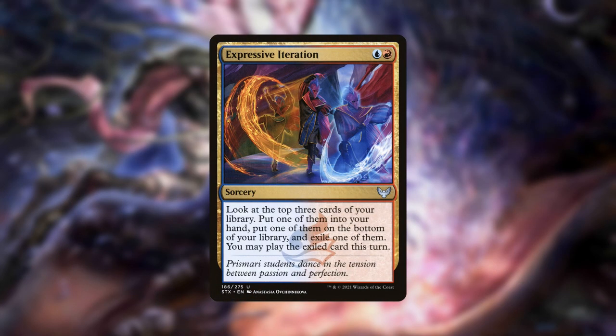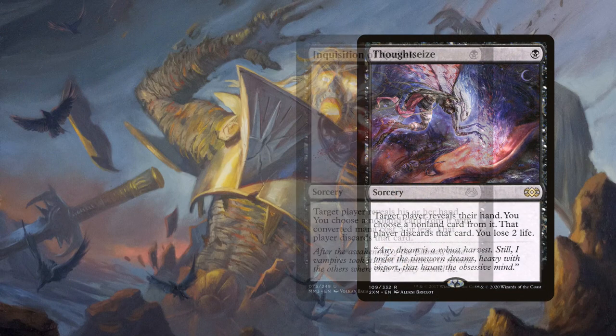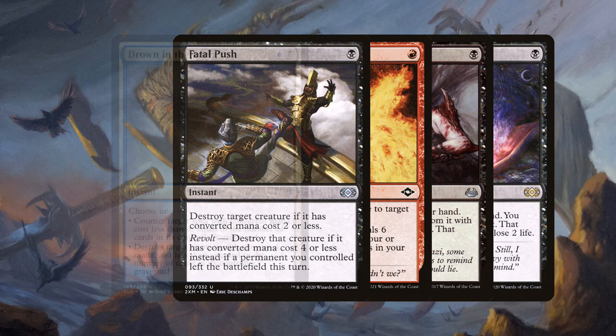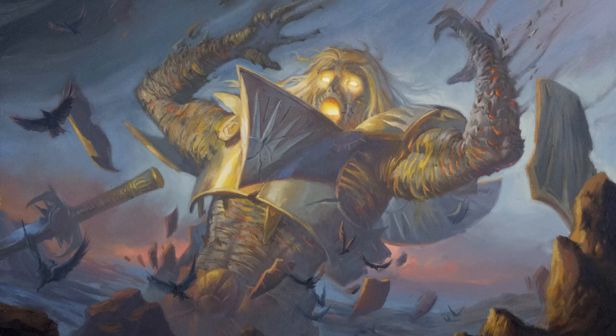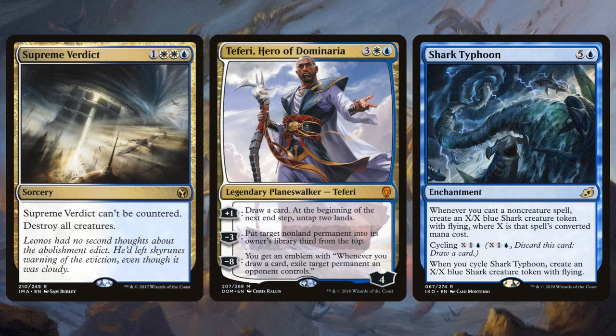The deck also plays Expressive Iteration for filtering — look at the top three, one goes in your hand, one goes into exile, one goes to the bottom of your library. Something worth noting is the mana value of all these spells: Thoughtseize, Inquisition, Unholy Heat, Fatal Push, Drown in the Loch, Terminate — notice how cheap everything is. There aren't any big 4-mana board sweepers. While this deck plays a very heavy control game, it is very different from something like Blue-White Control, which tries to stall to the late game to win with a big planeswalker or a Shark Typhoon.